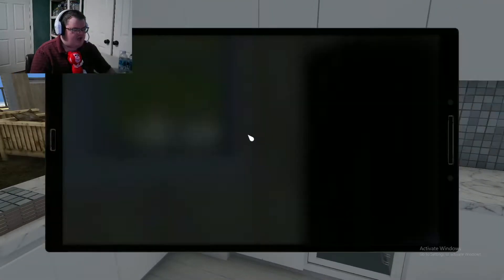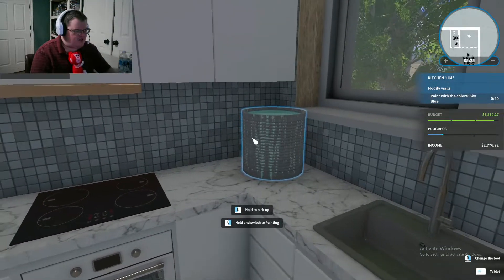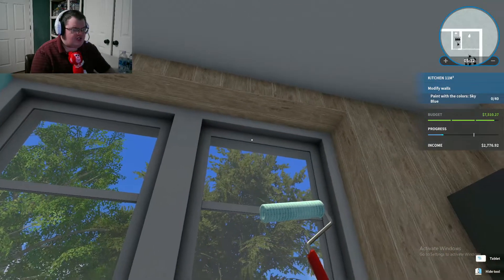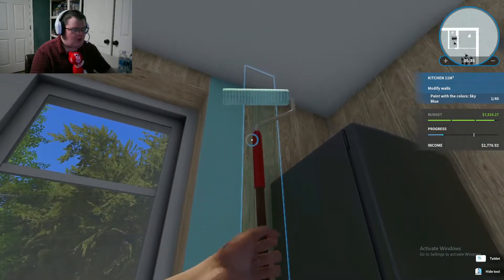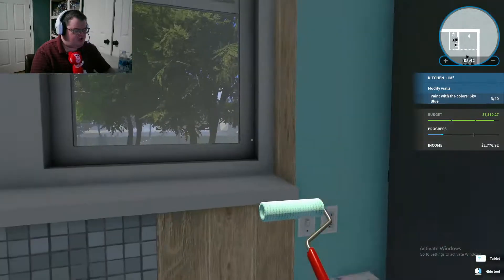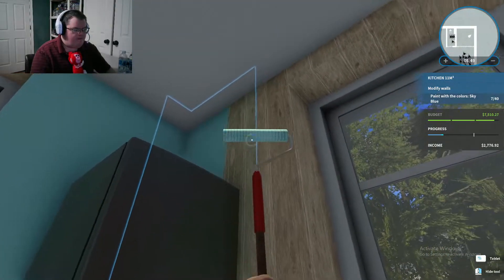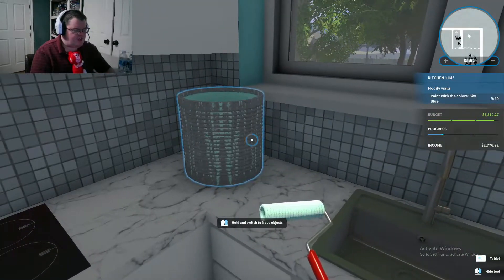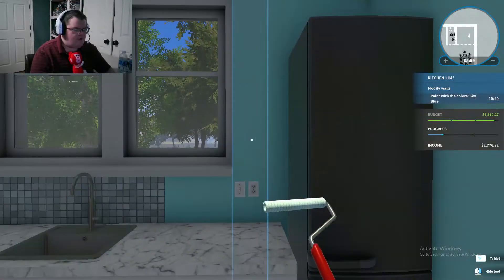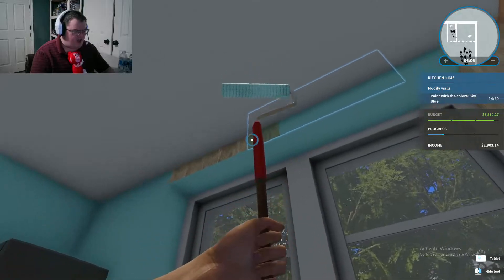Now we have to paint — let's put the paint on the counter. We have to paint the walls here. I don't like the color of this wood. I guess the size really doesn't matter if you've got to paint it or not, and same goes for the top two — that's kind of odd. You learn something new every day in House Flipper.